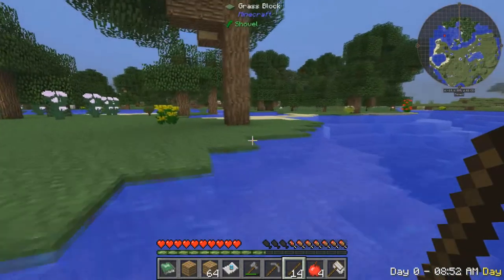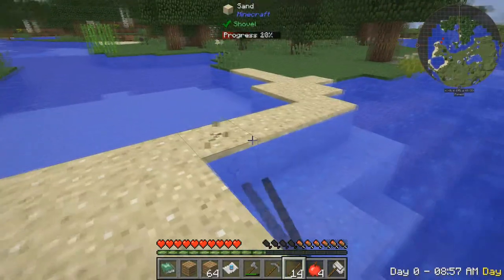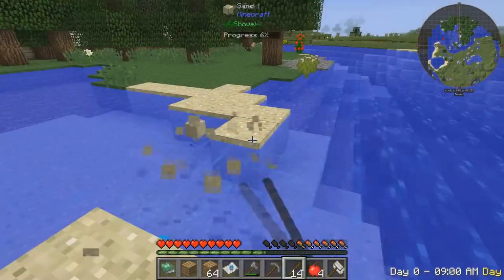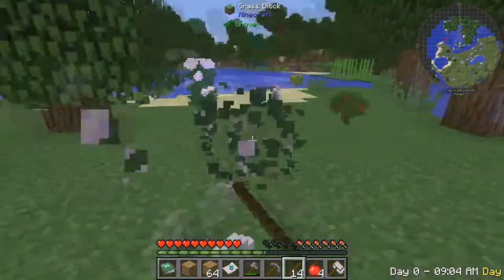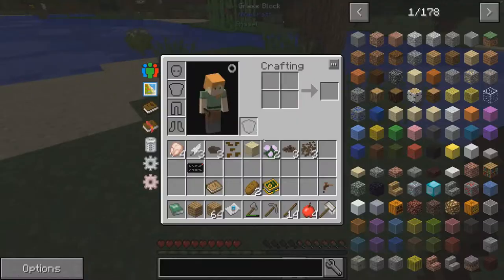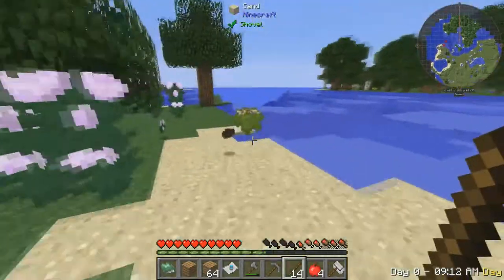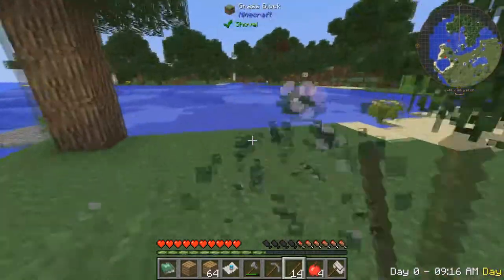I can make it an island. Yeah, I like this area. I could build our house here. Break this — now it's an island. Yeah. Get rid of all these flowers. Coffee seeds — I'll take that. Actually Additions is a big mod, guys, we will be using that. Trust me.